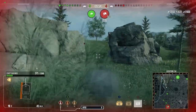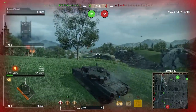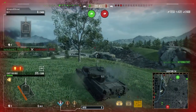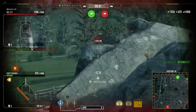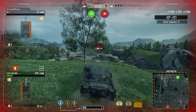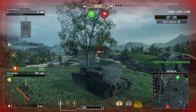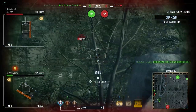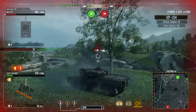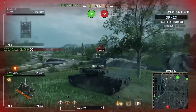The 277 gets spotted — he's full health. We use the elevation of a small hill to get shots, but bounce off his armor. We get a nice shot into his back, keep ourselves covered with a rock, and as he moves we get another shot in — I think we track him and break his engine. He gets shot by the TD on the hill.